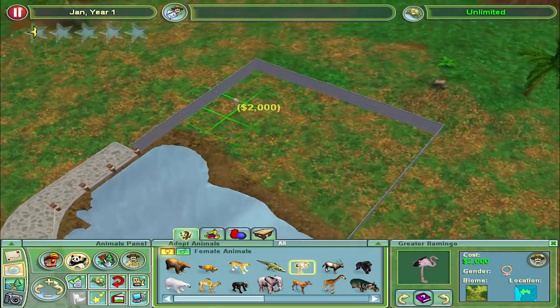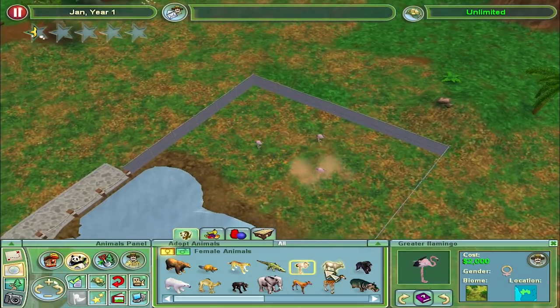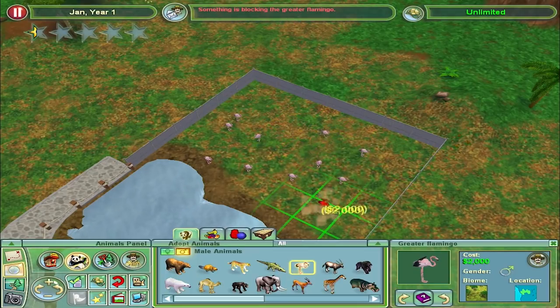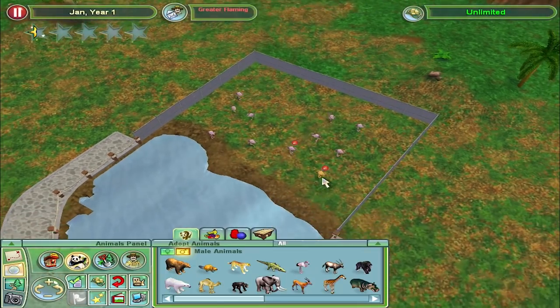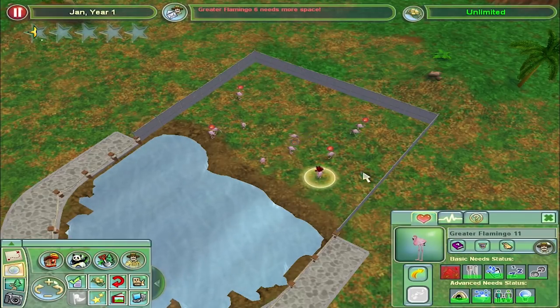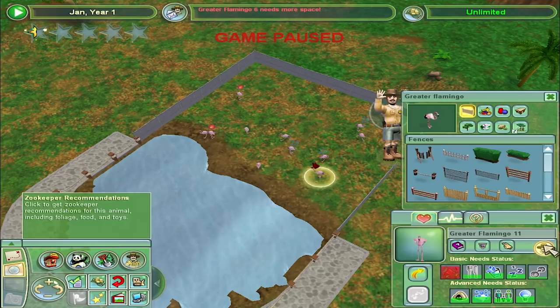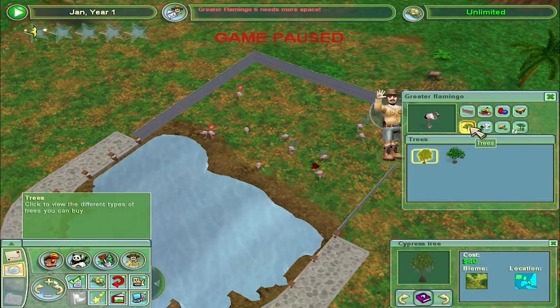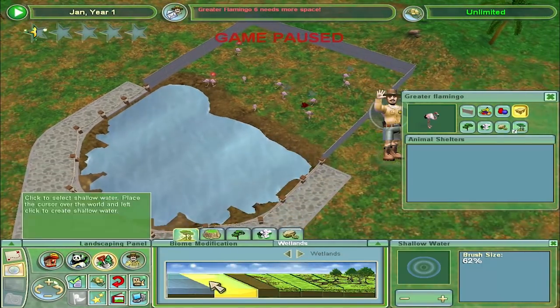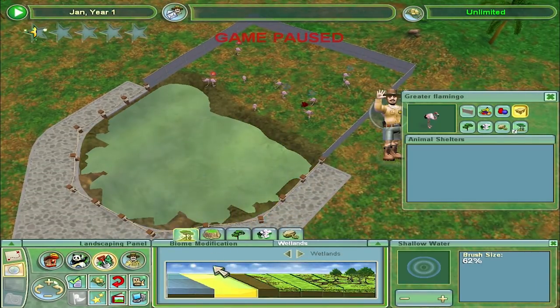Let's put some of the animals in and see what they need — going for males, let's have two or three males. Now we need to see what they all need. Let's pause, because they're not going to be happy. They want wetlands — the wetlands water. It paints up to the fence, that's awesome.